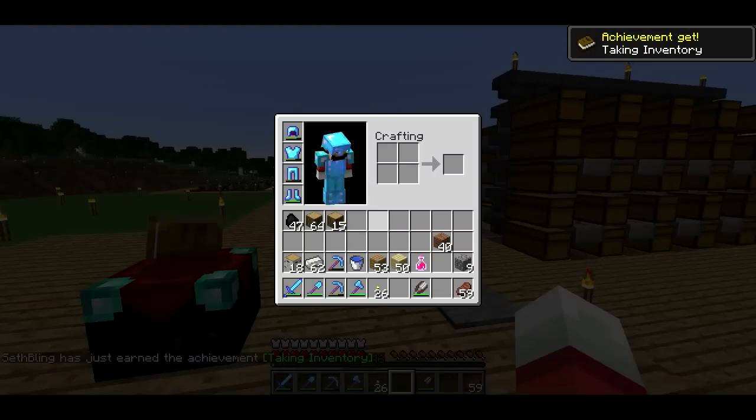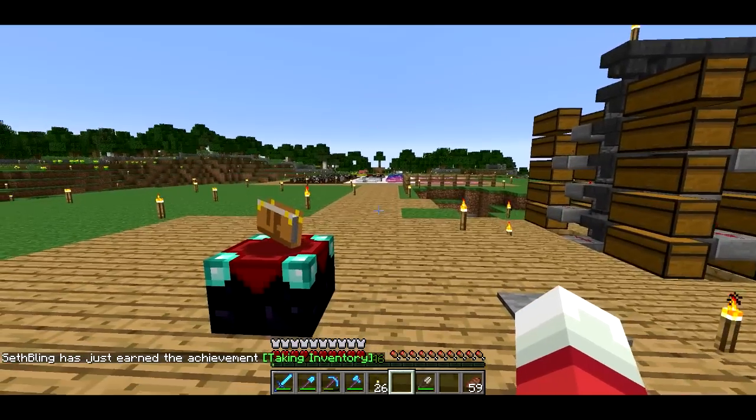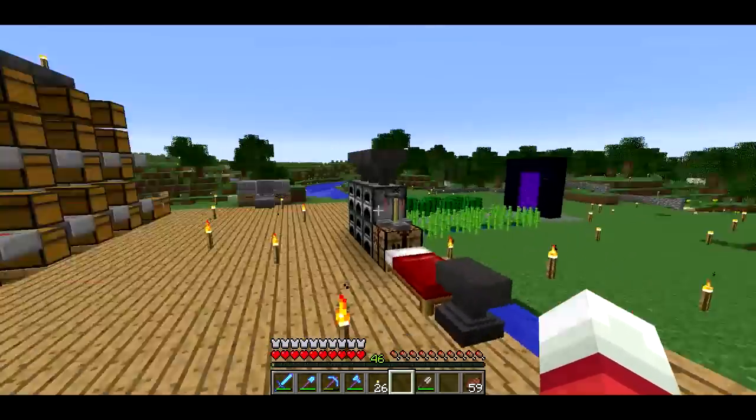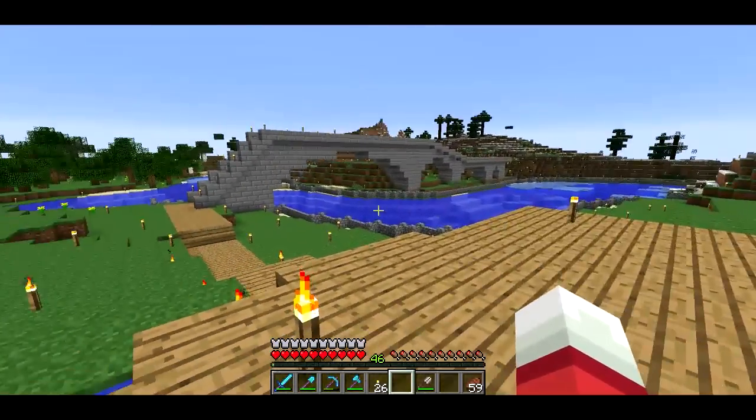So if I open my inventory, it just announces to the chat — yeah, I have to get all the achievements again. So that's going to be fun, punching wood and everything. But I've been very, very busy. I've done a lot of improvements on my base and I've collected a lot of resources.